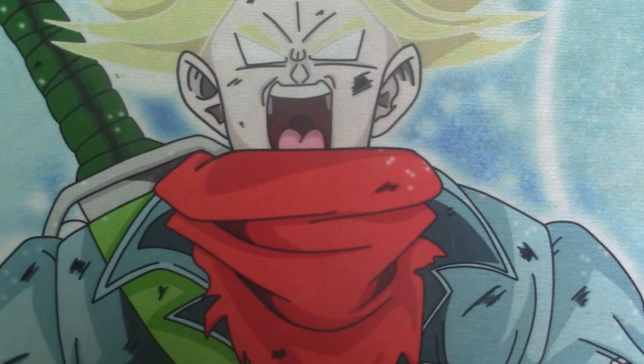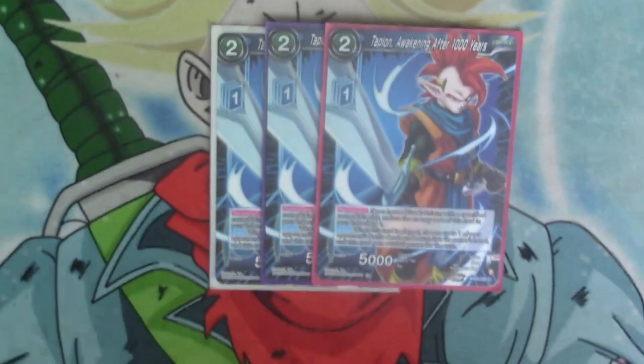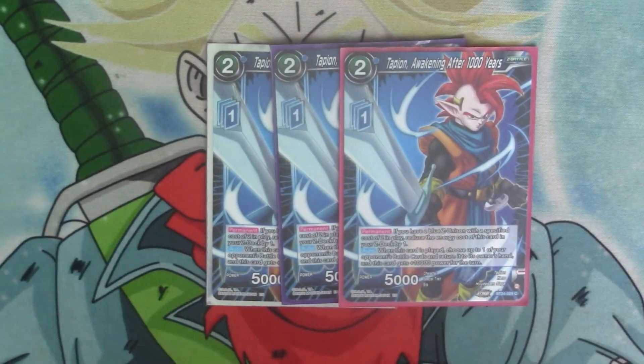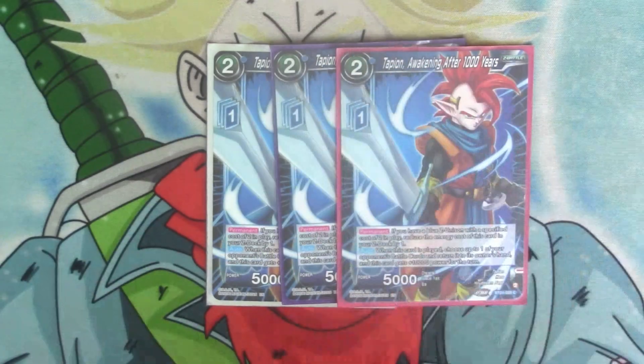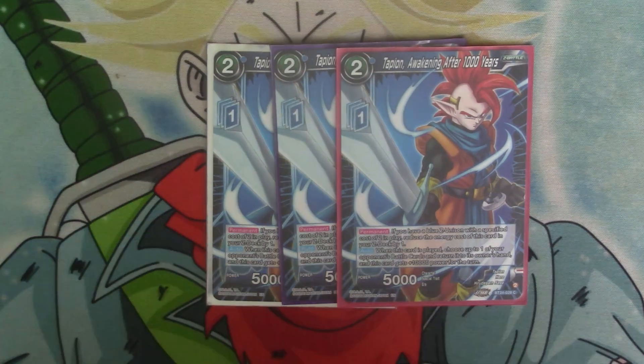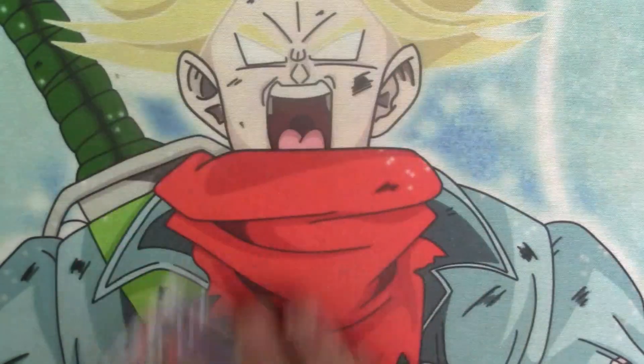Next up we have the Z unisons. We've got three copies of the Tapion Awakening After a Thousand Years — it's a two cost with one Z energy. Permanent: if you have a blue Z unison card or a specified cost of two in play, reduce the cost in your Z deck by one. Auto: when this card is played, choose up to one of your opponent's battle cards, return it to their hand and he gains 10k for a turn. So it's just a bit of spot removal if you got the energy and were in a pickle.